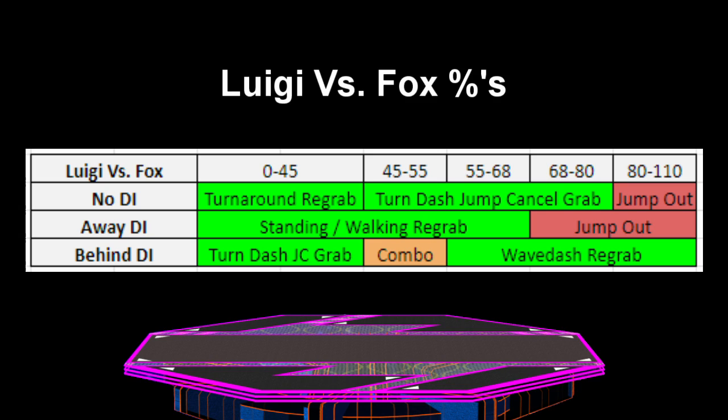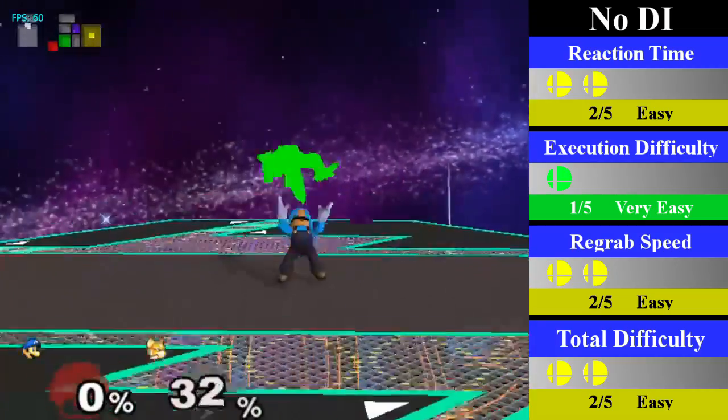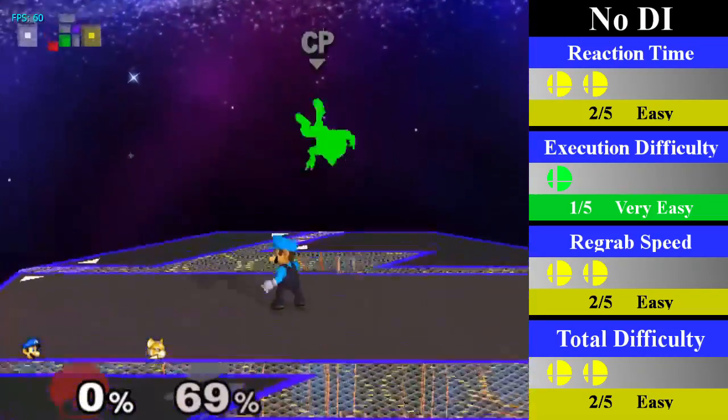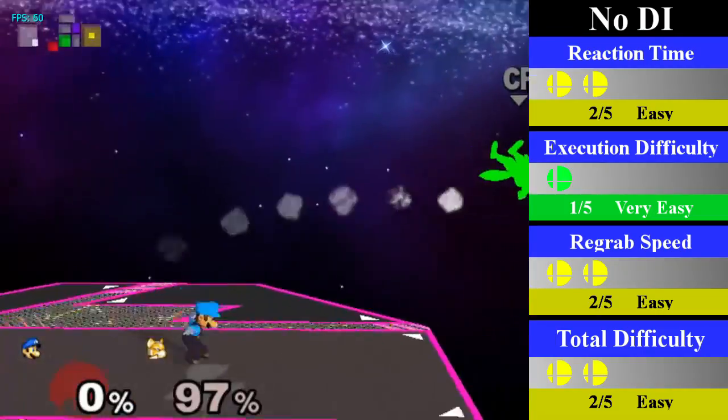Luigi has a very interesting up-throw chain grab on Fox, going from 0% to 68% regardless of DI, and up to 110% on bad DI. Luigi also has some great follow-ups, making this chain grab turn into a nice potential 0-to-death, although it is pretty difficult. As Luigi's up-throw naturally sends Fox behind him, this chain grab is a bit different than most. For no DI, Luigi can regrab from 0-80%. From 0-45%, he just needs a turnaround grab, while from 45-80%, he will need to do a turnaround dash jump cancel grab. You can end this with either a jump, sweet spot up B, an up smash, a fair, or a dare for big damage.